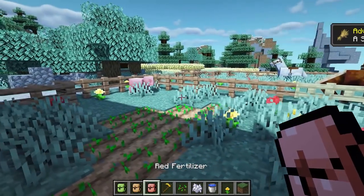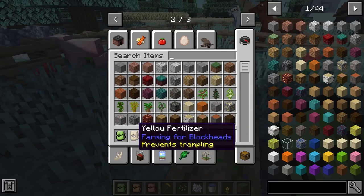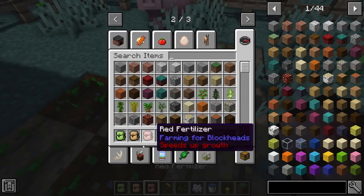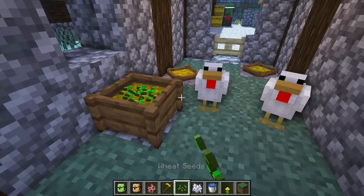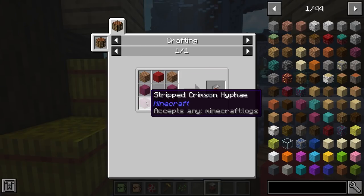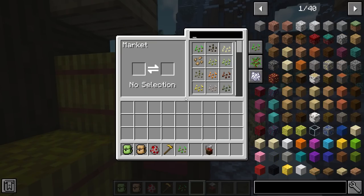This next Minecraft mod is called Farming for Blockheads. It adds new items such as fertilizer — right-clicking a crop applies it, with the yellow one preventing crops from being trampled and the red one increasing crop growth speed. It also adds feeding troughs and little nests. You put seeds or wheat in the troughs and animals will eat from them, which can trigger baby animals. It also adds a market block crafted with colored wood that spawns a villager where you can trade emeralds for seeds, including modded seeds like tomato, onion, and pea.